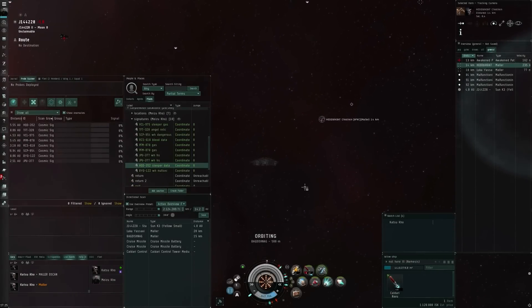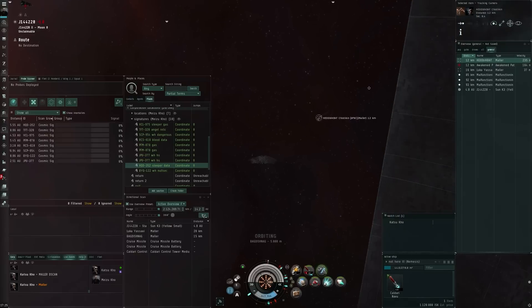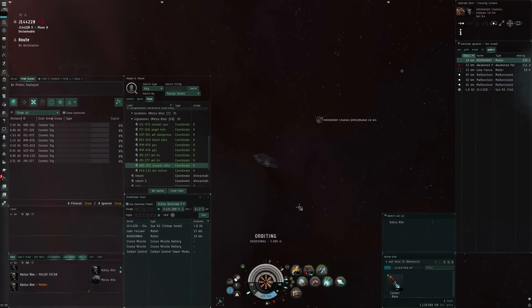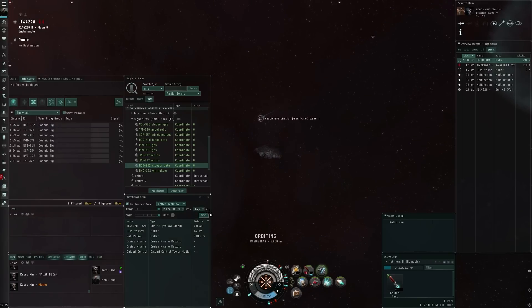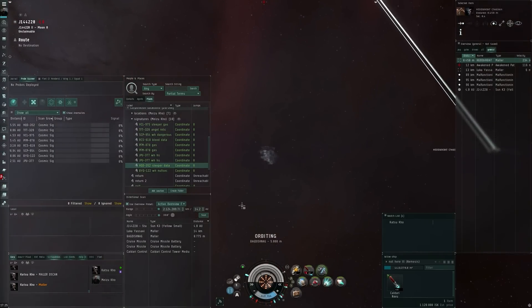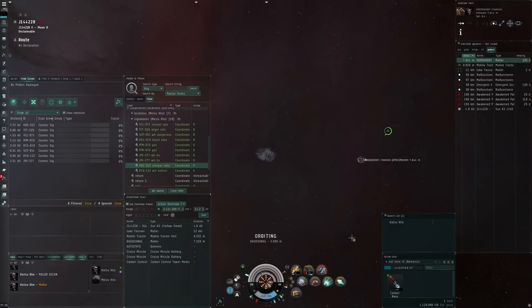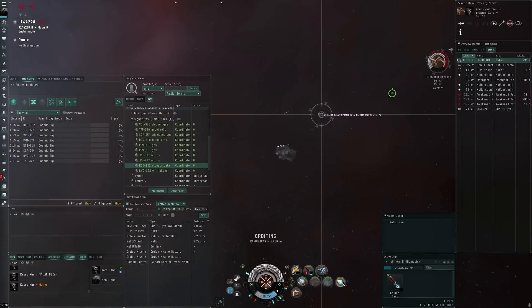Hi everyone, the Lone Wolf here, welcome back to some EVE Online. Today's video is going to be quite short, but we finally caught a bigger fish. As you can see, we had two Mallers in this sleeper data site. We tried to get on top of them — Katsu came online and so we hatched up a plan, because I was only in my Nemesis.